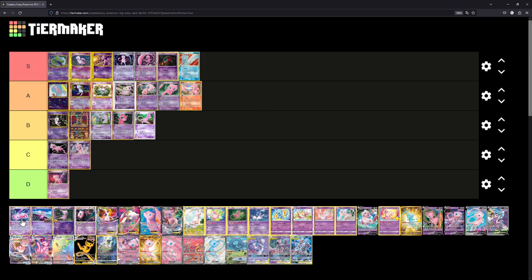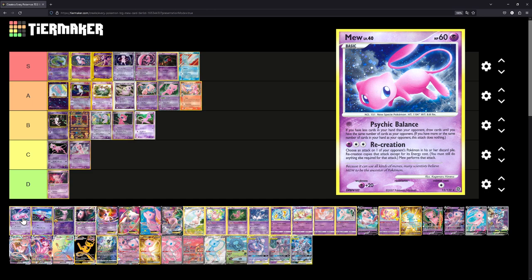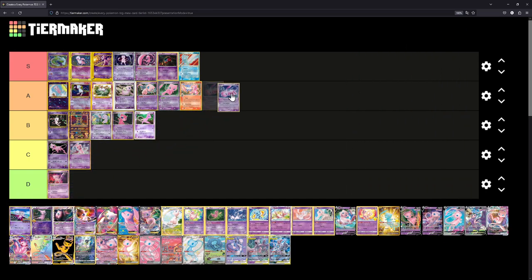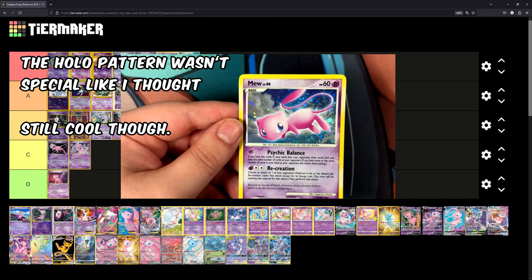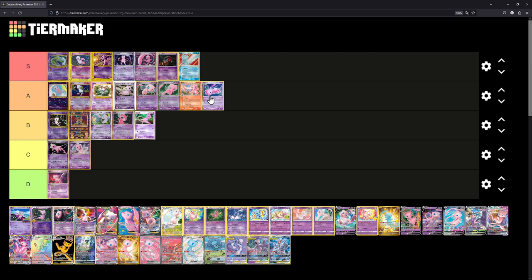Next up we have a Mew from the Diamond and Pearl Expansion Secret Wonders — a card I do have in my collection and really like. We'll place it at A. I really love the background and especially the holofoil pattern. I think it has a kind of special cross pattern. I'll put up a video of the card so you can see the holo pattern and judge for yourself — I really do like it.